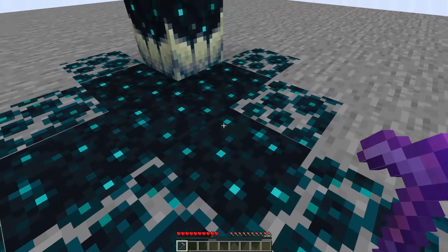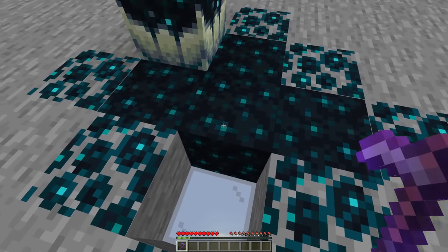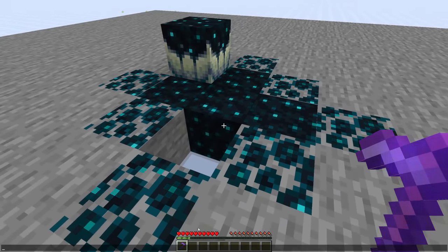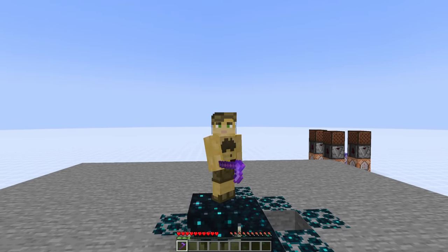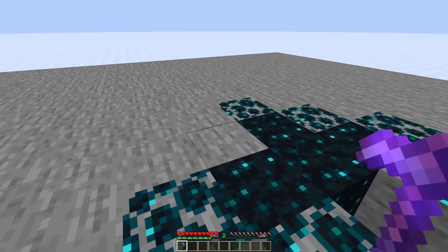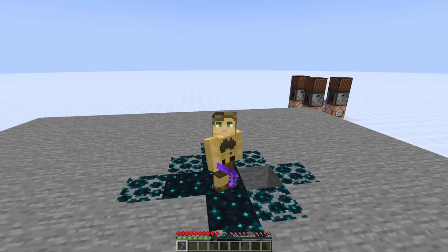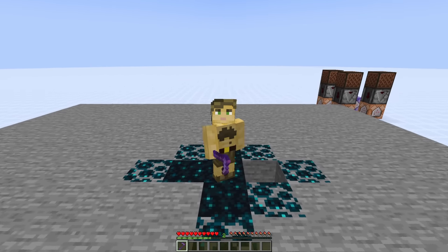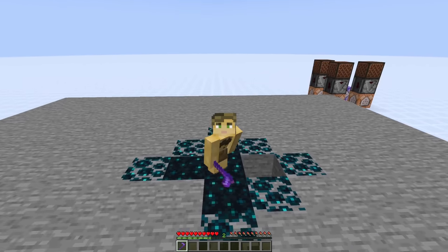This is actually my very first time interacting with these Skulk Blocks, so let's see how much XP we can actually get out of it. Exactly one experience point — that is hilariously underpowered. But what happens if I mine the Skulk Catalyst? That looks a little bit better. If we actually do the math, 2 levels is about 16 experience points, plus the additional 4 that we have in our experience bar, gives us 20 XP in total from the Skulk Catalyst.